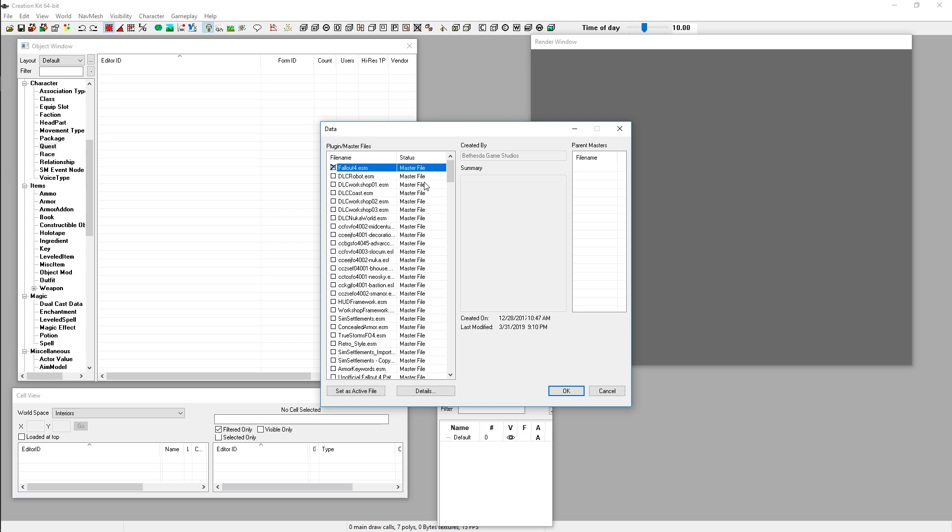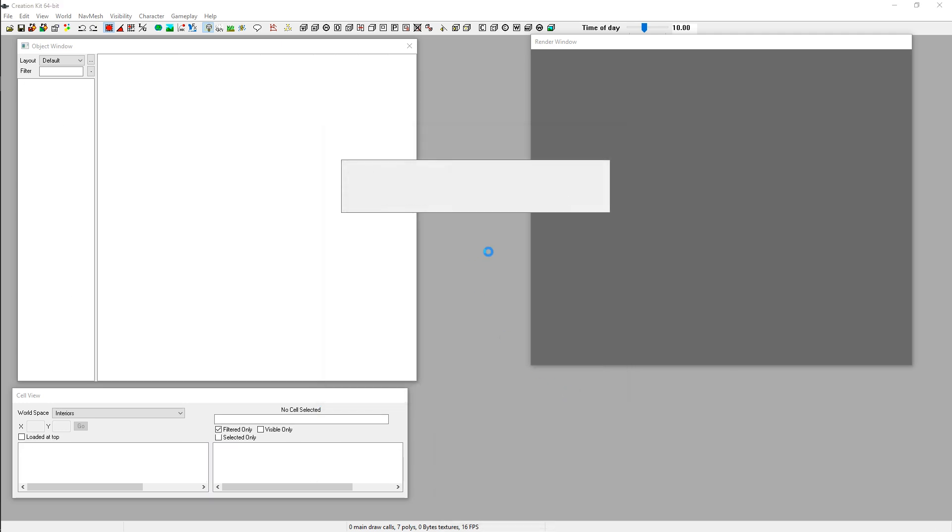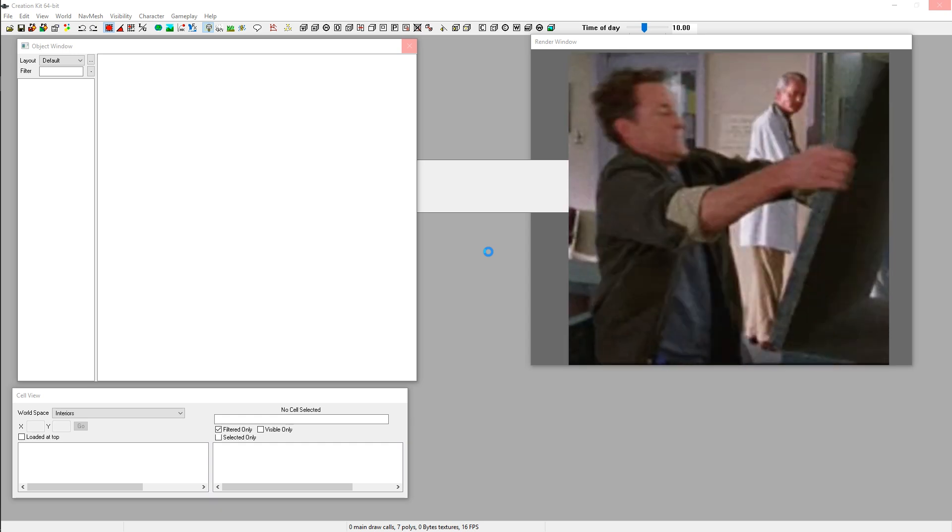This step of loading fallout4.esm is generally only required when you're starting a brand new mod. Give this a minute — it can take a while to load, and this will slowly drive you mad because when the Creation Kit crashes — and any modder knows it's prone to do that — you have to wait through that load time again. I'll show you points where it's most likely to crash so you can save beforehand, and I'll also show you an auto-save feature built into the Creation Kit so you can protect yourself and avoid that infuriating rage-quit moment.